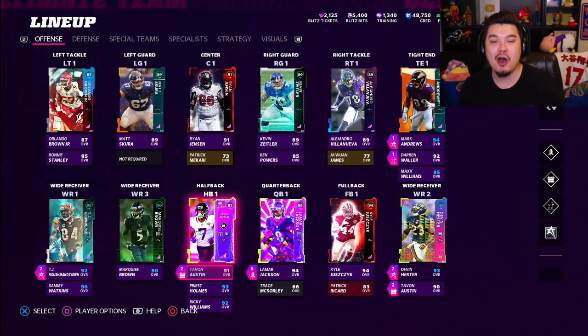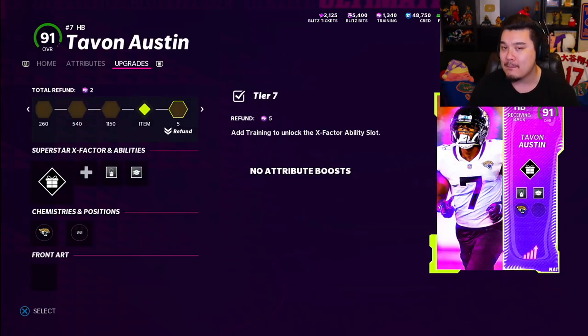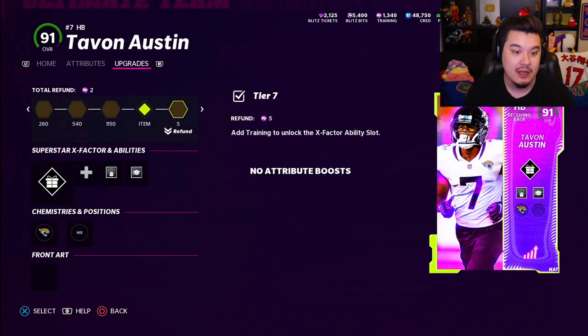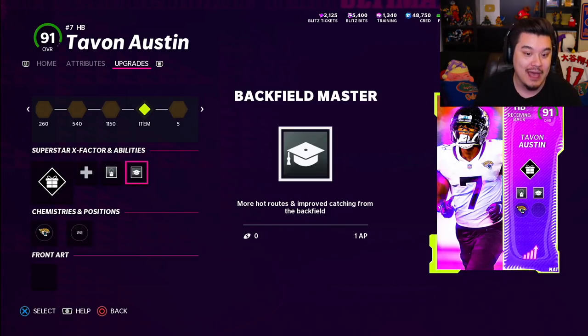We just got a brand new release for the blitz promo — some lower end guys — and one of these players really interested me. I picked him up and we're gonna try him out. It is Tavon Austin at halfback, 91 overall. He should potentially be a nice budget receiving back, and I actually do like some receiving backs this year.